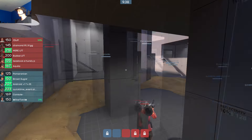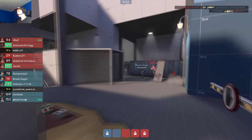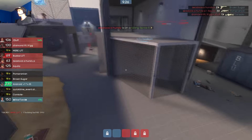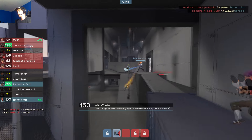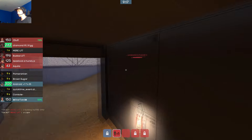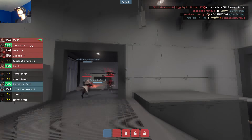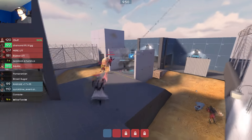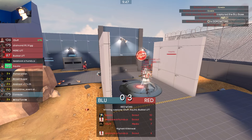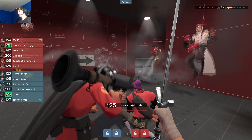A lot of good flank rounds happening — like I mentioned, it's really fun that you can get in through so many ways, kind of like Reckoner. You can get completely behind the team. Both scouts aren't going down, we start capping. I think our scout is way too deep here but gets away with a med pick, which is very surprising. We push into last with crits and get it done.